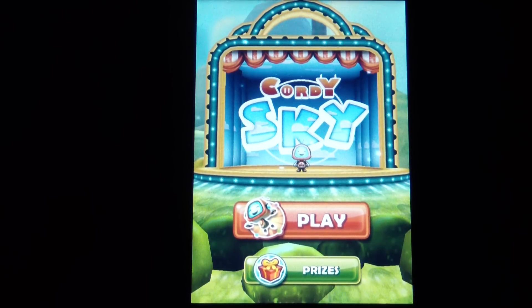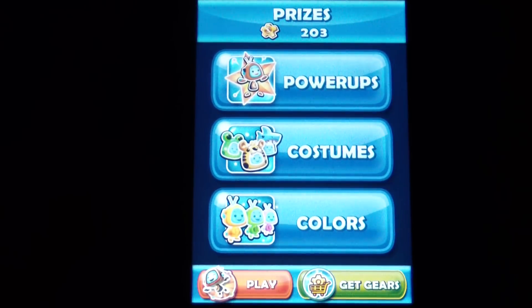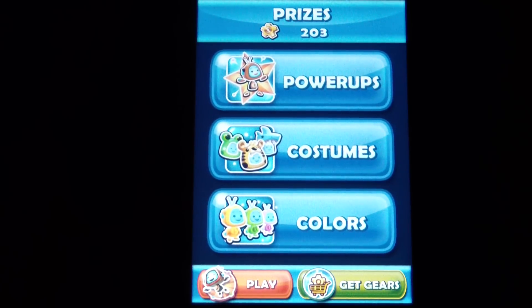So this is the main menu. Right here you can go to prizes — I'm going to show you the prizes first. You can buy with what you have. Like I have 203 coins or gears, whatever you want to call them. And you can get power-ups, costumes, and colors, which is kind of cool.